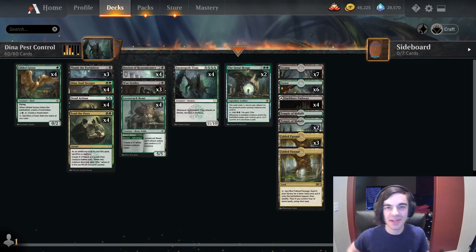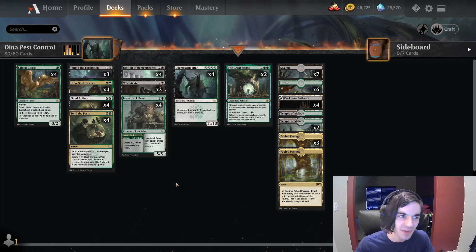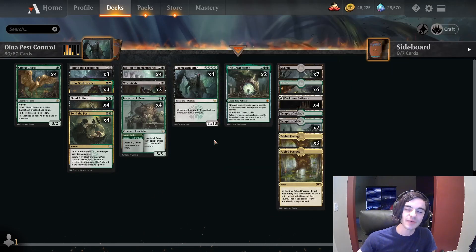Strixhaven is finally here and we're going to be playing a deck I've been dying to try out since I saw some of these cards spoiled. I've called it Dina Pest Control because we are going to be sacrificing Daemogoth Titan to Tend the Pests and getting 11 pests.